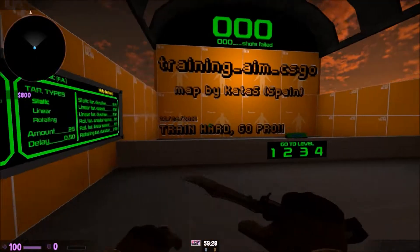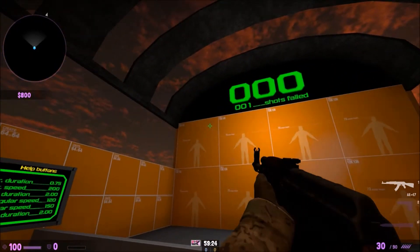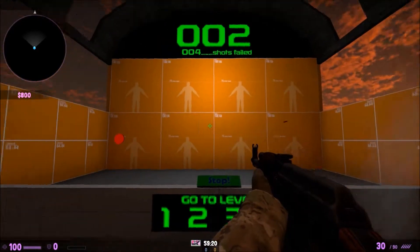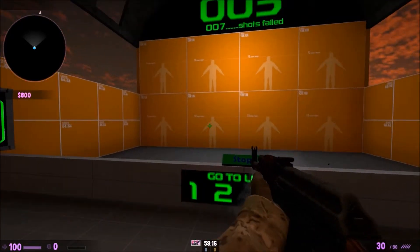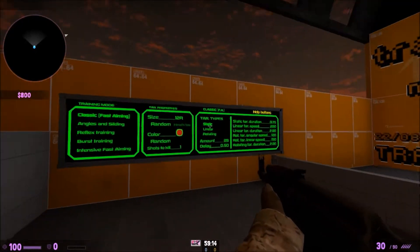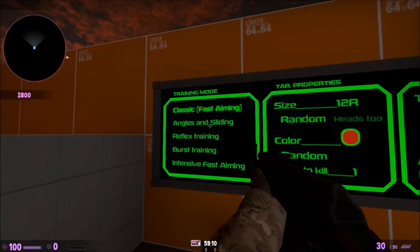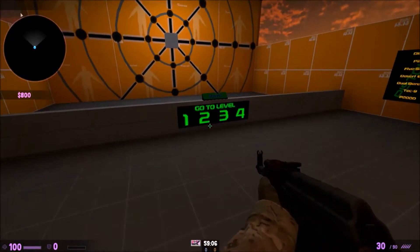The first mode is Classic — I'll show an example of it right now. This is the one I dislike the most. It's helpful sometimes to practice fast aiming, which is actually what it's called, and you can change the settings, angles, and sliding.